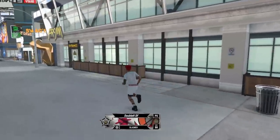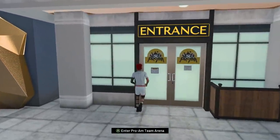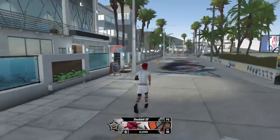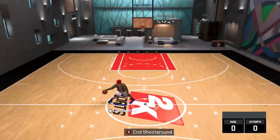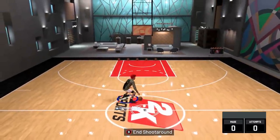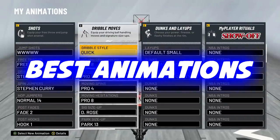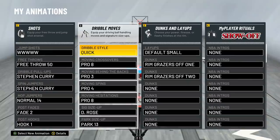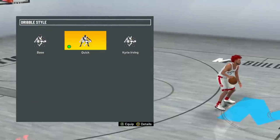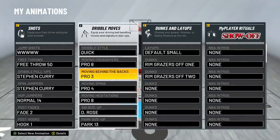And now, we're going to show you guys how to do all these dribble moves and the best dribble move animations. Now, if you want to go practice these, you can either go to the Prime Arena over here, or you can get to the MyCourt. But the MyCourt gets really frustrating sometimes because the half court line won't stop flipping. Here are the best dribble moves you must use: starting with dribble style quick — Kyrie Irving is also good, but I'm using quick. Moving crossover, Pro 8 — I heard Pro 2 is pretty good too, but I'm using Pro 8.